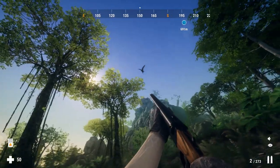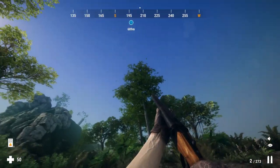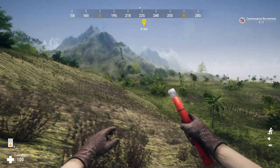For the Pteranodon, the strategy is very easy. Just watch how its pattern is, and when it comes down on you, just go for it. That's how you kill the Pteranodon pretty easily.